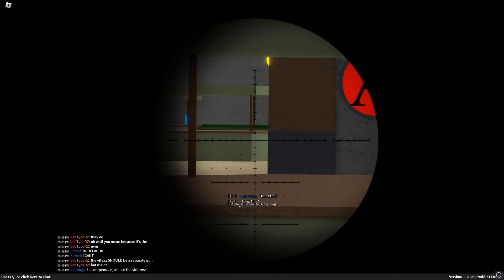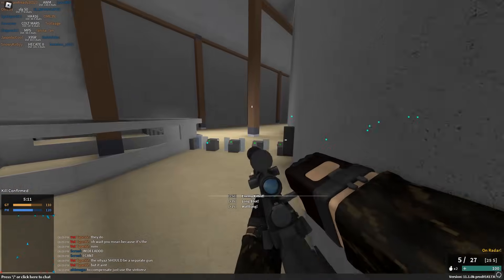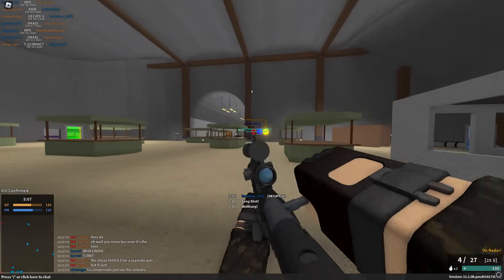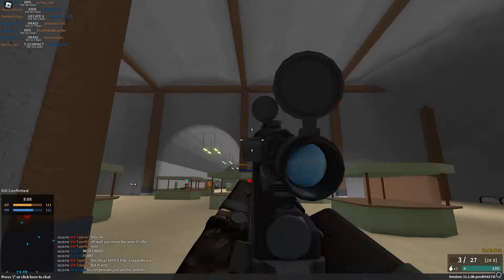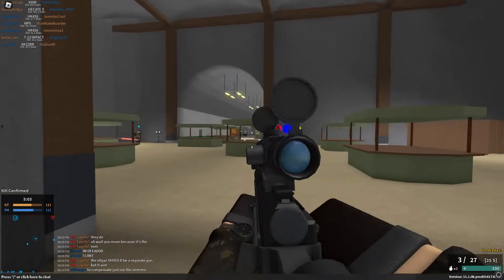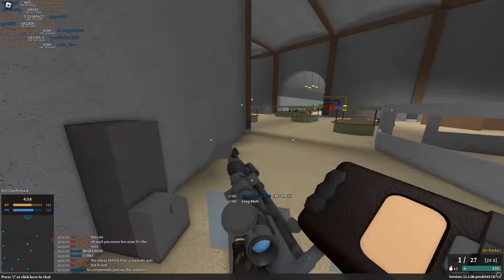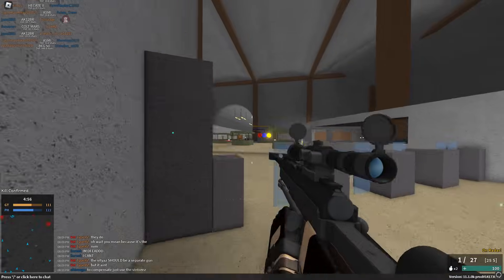You just gotta make sure that your spot doesn't have too many angles that you could be getting rushed from very easily, because the one downside to this gun is that it still remains pretty slow in any close range encounter. I'd recommend using the Deagle or another secondary you're comfortable with to kill anyone that gets too close, because trying to do it with the Heckate is probably not a good idea.